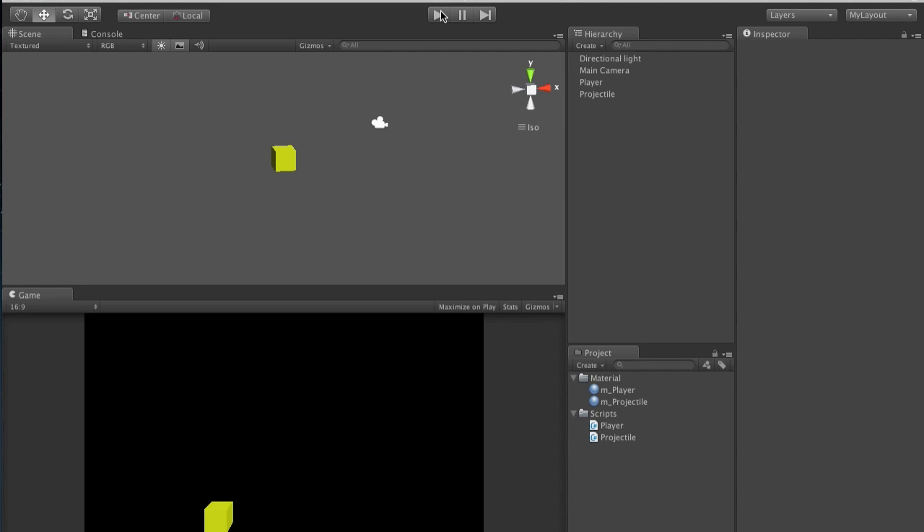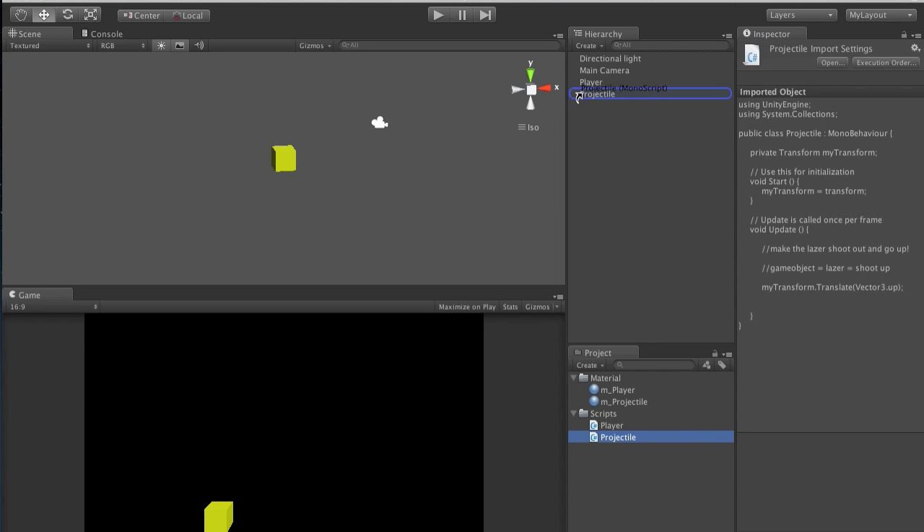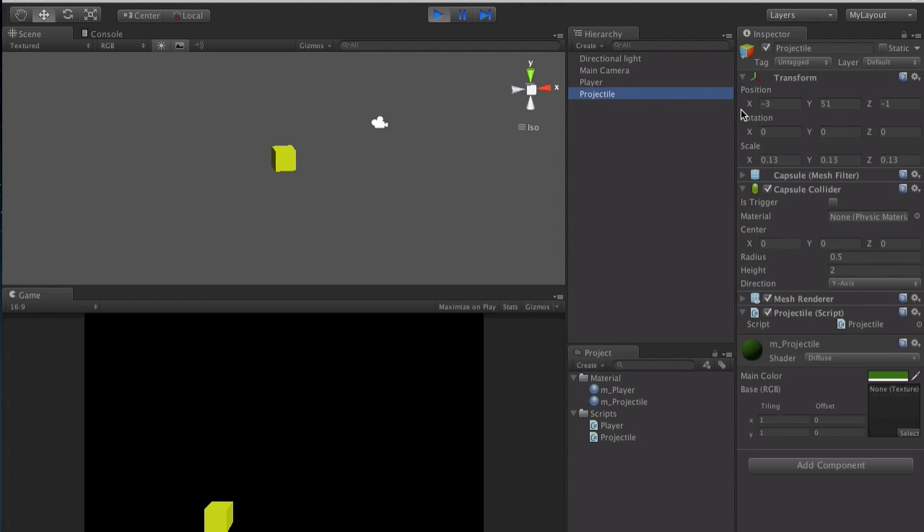Watch the game - remember to add your projectile script to your projectile object. There you go! See our bullet is shooting upwards very quickly. Now we need to be able to control it though, because right now it just goes upward. Notice that the Y value is never ending - it's going to continue using resources going up and up forever. We'll address that in just a minute.